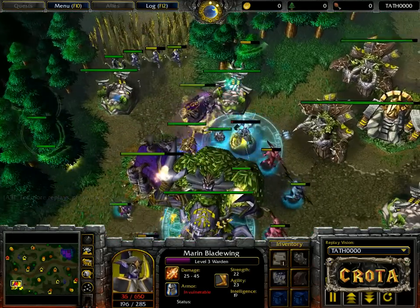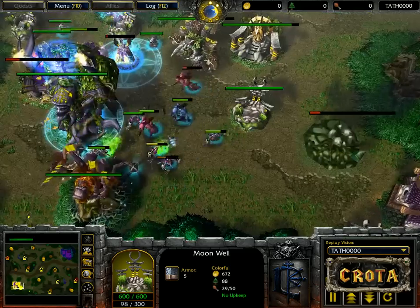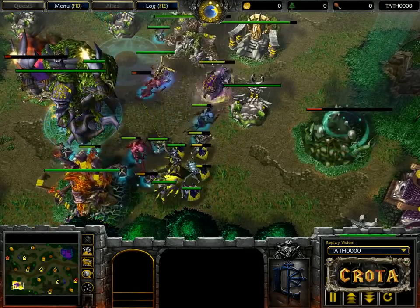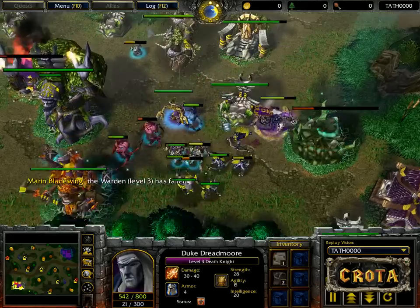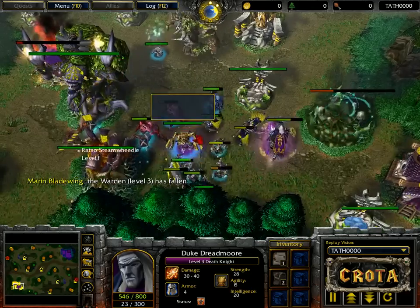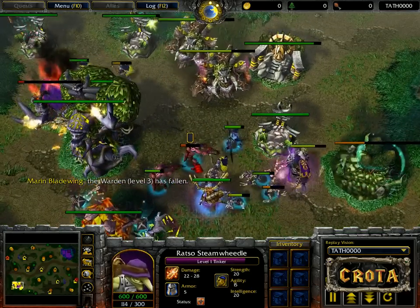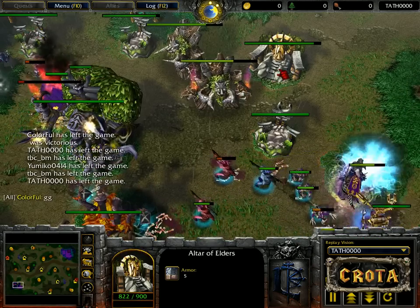The warden is in trouble. She uses a scroll of town portal to escape, teleporting back — but lands in a bad spot and gets taken out at level 3. That may be it. The death knight is running rampant through the base, and it's two heroes to zero currently alive. Colorful gives the GG.